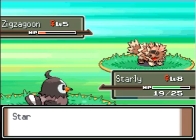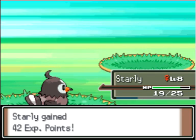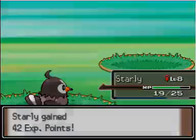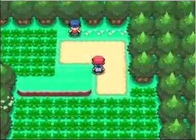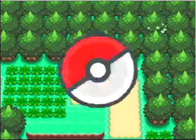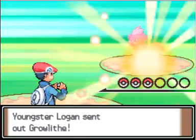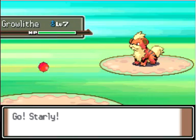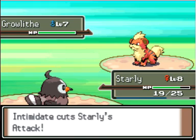Dang, that Tackle did a lot of damage — more than it should have. Zigzagoon was legit though — like, a legit Pokemon you could totally use in the early game. I believe you can actually catch Growlithe here on this route.